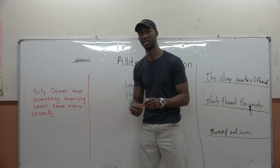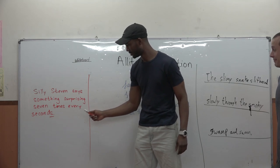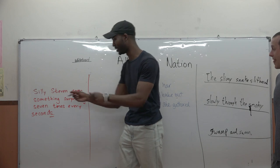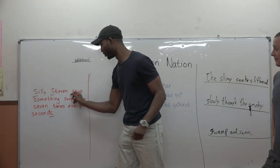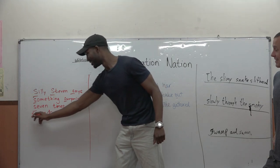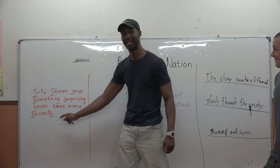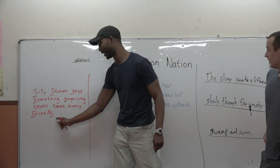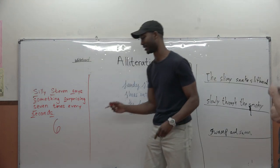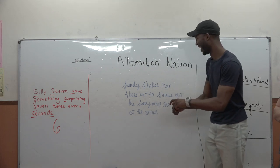Carson's sentence: 'Silly Steven says something surprising seven times every seconds.' He's got seven words starting with S, but he said 'every seconds' — that's a grammatical error, so I would take away one point. So instead of seven, Carson actually gets a score of six.